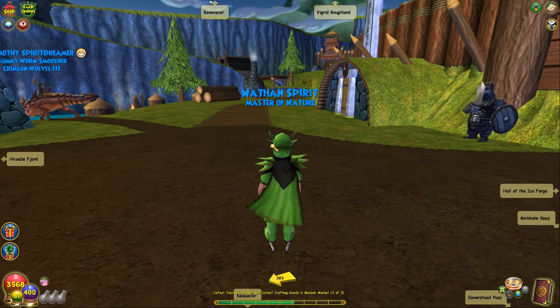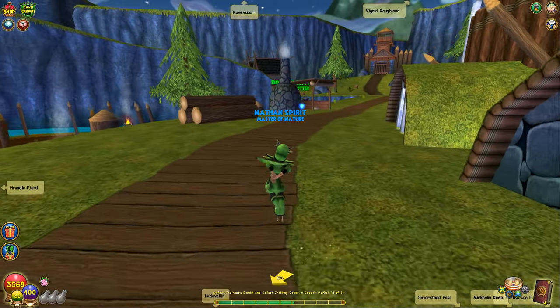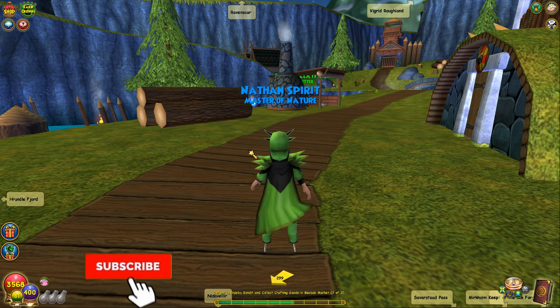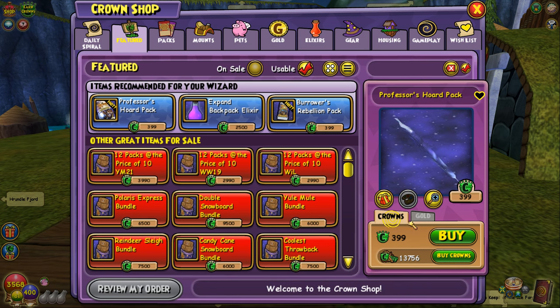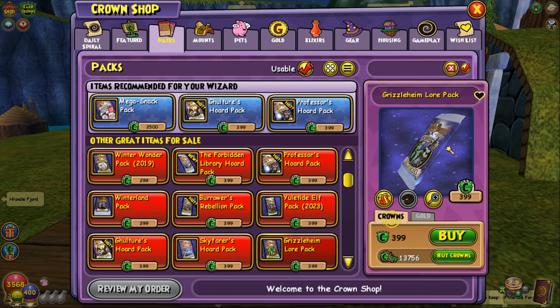What's going on guys? Welcome back to a brand new video. Hope you guys are having a great day. We're in Grizzleheim today because we are going to be doing a crazy pack opening. If you guys want to see more, drop a like and subscribe to the channel if you're brand new. We got 13,000 crowns, which really isn't that much — about $25. I figured we'd start out small, and if we don't get what I want, I'll make a part two.